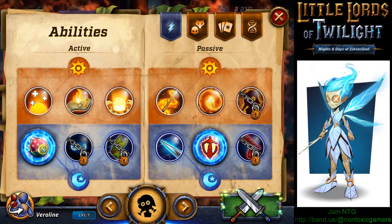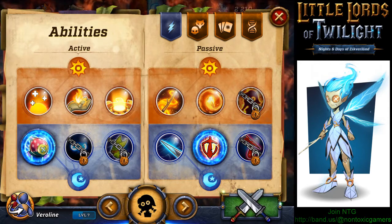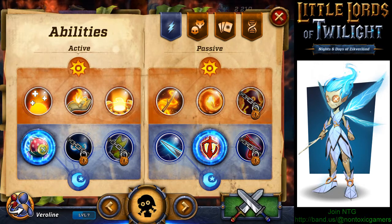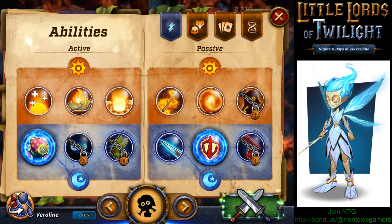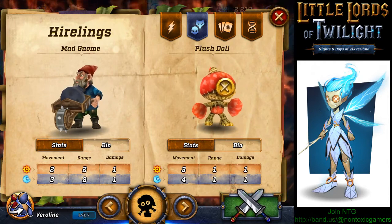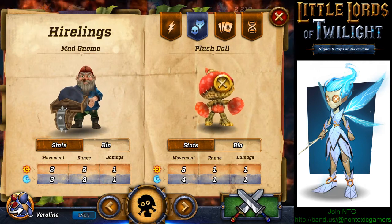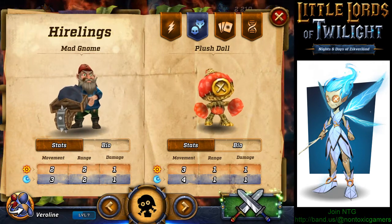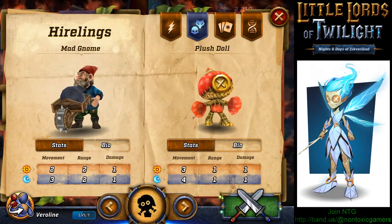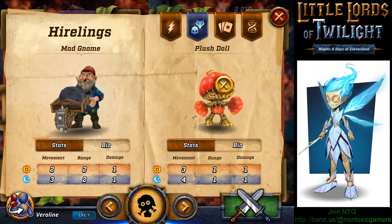As you level up you can unlock different abilities for your character, and at level 10 — if I'm not wrong — you should be able to unlock all the abilities for your character. Sorry, abilities not spells — my bad. Then we have your hero links: you have Mad Gnome and Plush Doll for your hero. Each hero has two different kinds of hero links, and again in the day they have different abilities and at night they have different abilities.